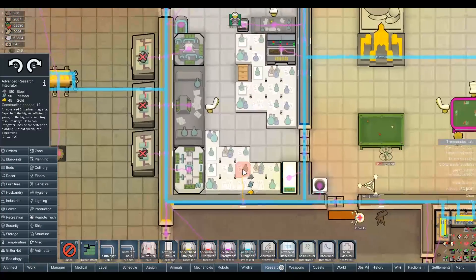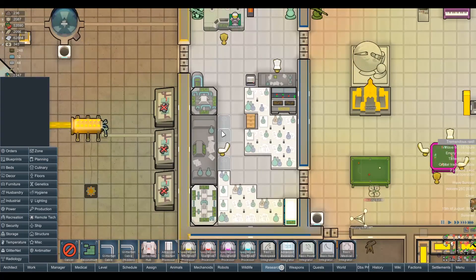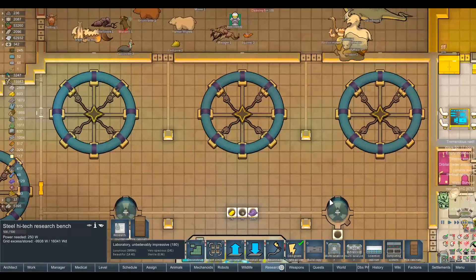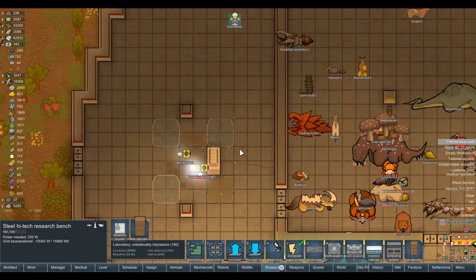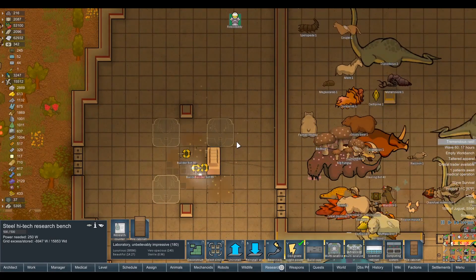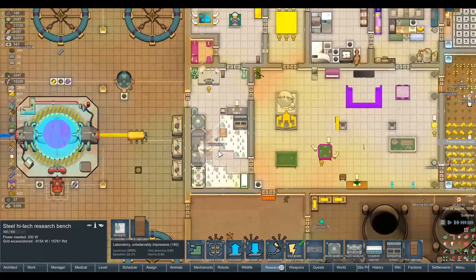For the research integrators, three is the maximum — so we'll do one, two, three like that. This room is going to get a little bit crowded. Each one at maximum efficiency I think gives 50% research bonuses. So we're looking at 150% bonus on top of the 900% we already have. We're going to break that thousand percent boundary today.